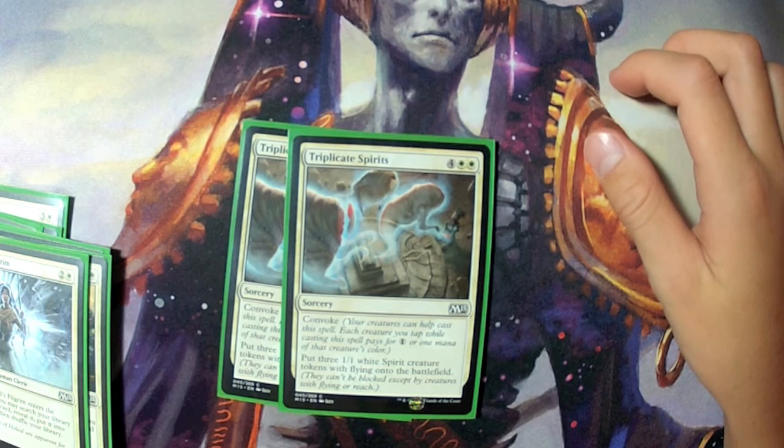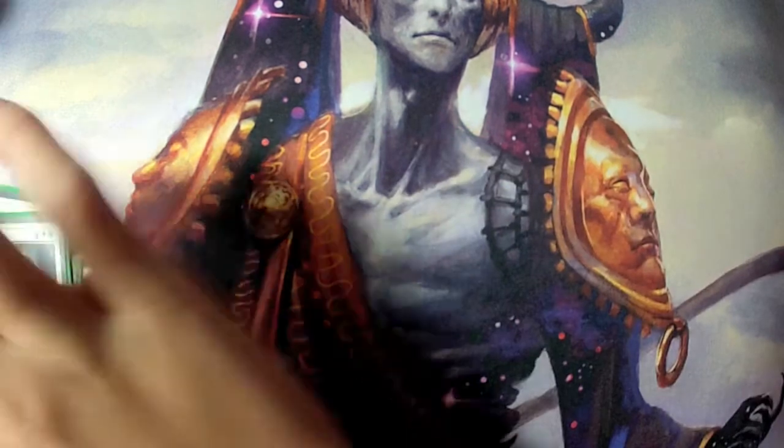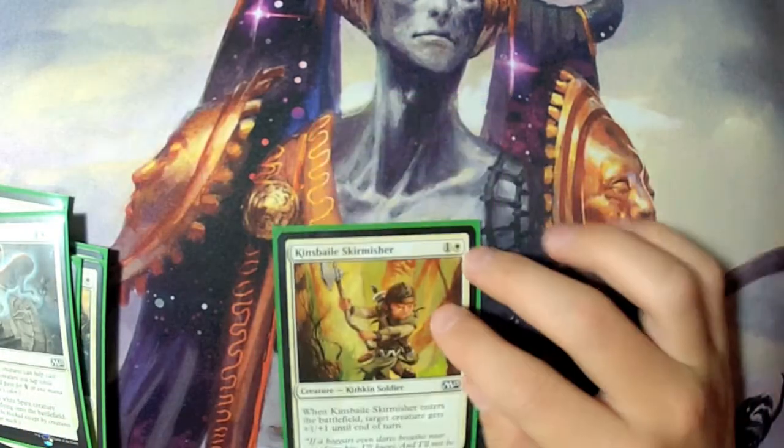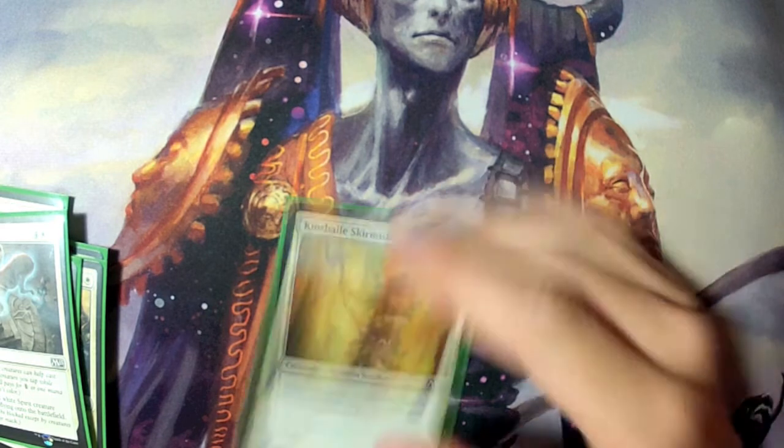Two Triplicate Spirits — this is also the main thing for generating tokens, so it worked really well. One Kinsbaile Skirmisher was just kind of a filler spot — just an extra body that makes your other guys bigger.